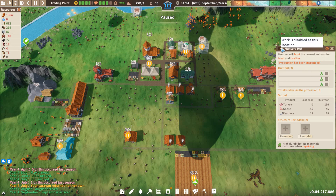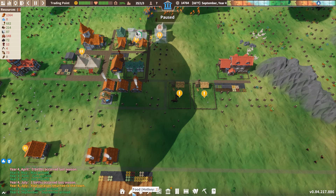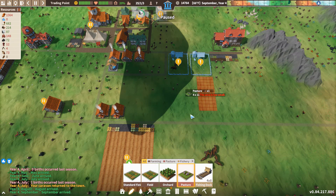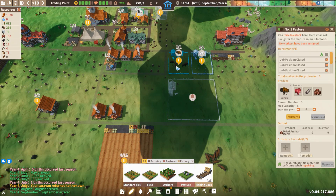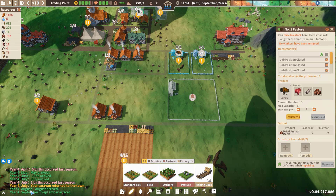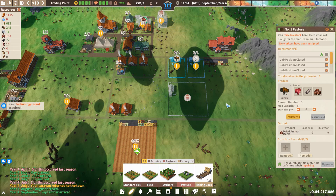We don't have any food coming in, so I think we need to get these hunters back on the job. And I said I wanted a bigger pen for the pastures for the buffalo. It's going to cost 182 wood, but I would like to have that leather coming in. It's only year four, so there's only so much we can do, but that makes sense to me.